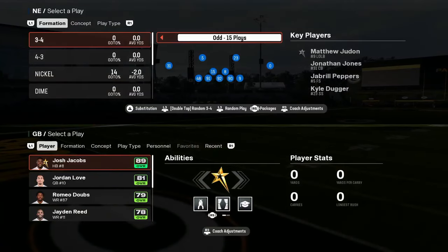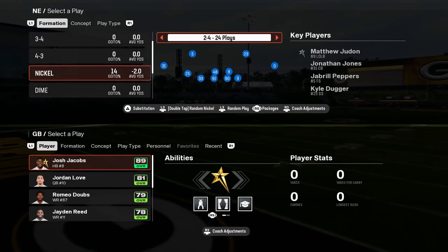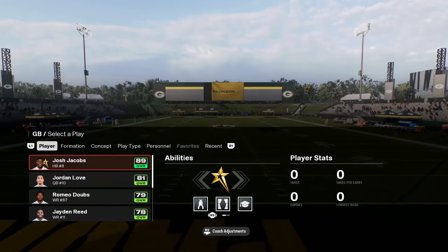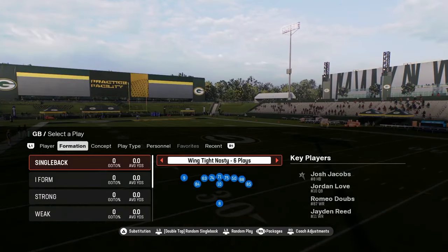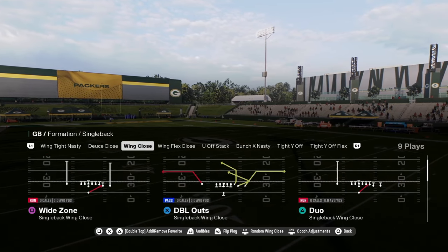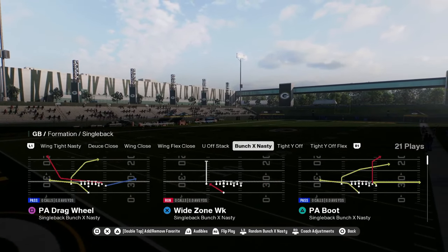Number two on our list is the Packers playbook. I feel like the Packers had to be on this list just for the sole reason that they literally have volume — this is a volume playbook. There's so many good things in this playbook. You've got wing tight nasty, deuce close, wing close, some decent under center stuff, bunch X nasty with a wide zone, tight wide off, and tight wide off flex.